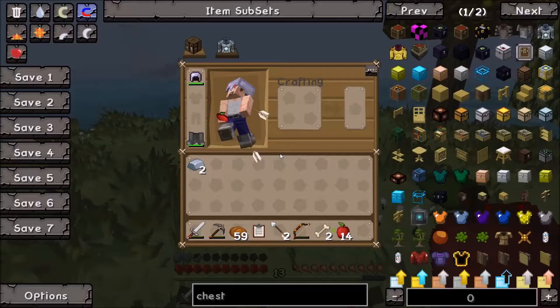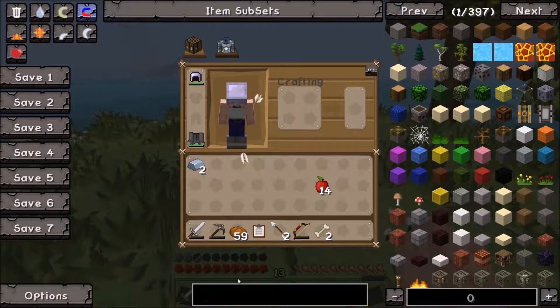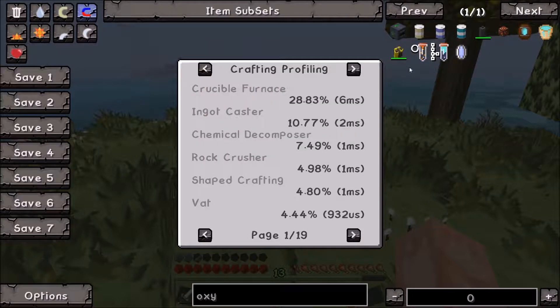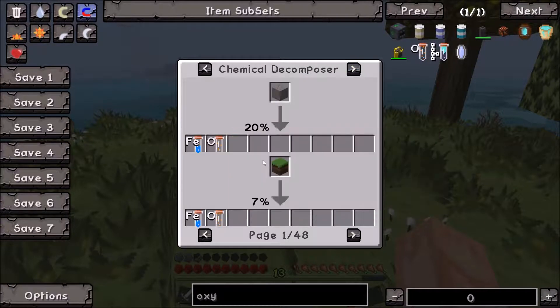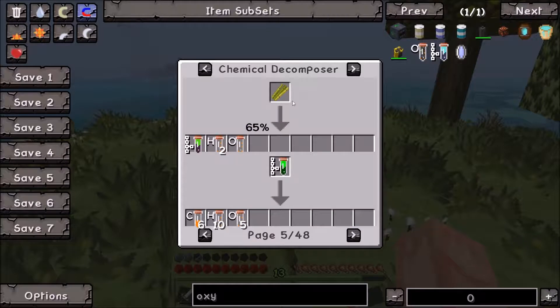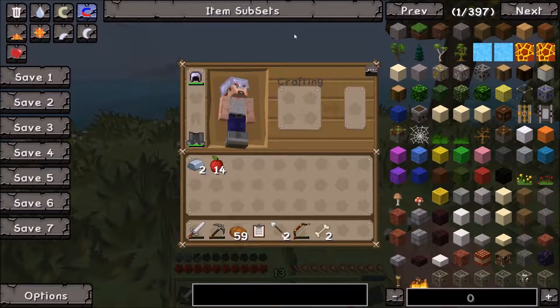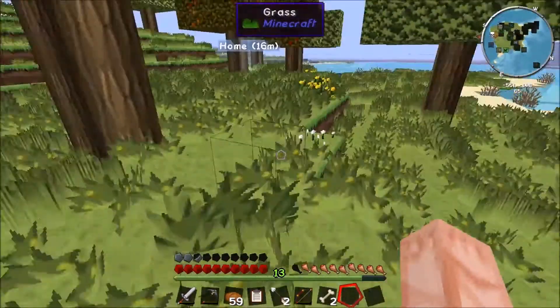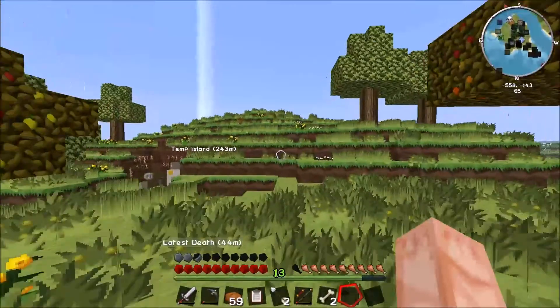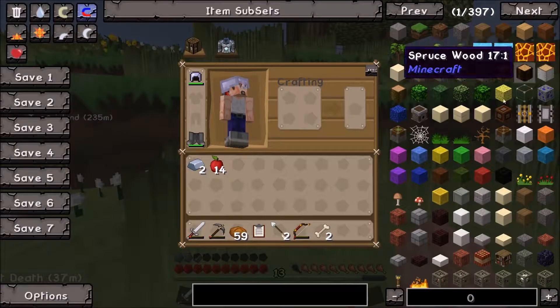I was looking at MineChem. I want to check something - oxygen. So if we get oxygen from stone, and we get hydrogen... I think if we get a chemical deposer and use sugar canes to get oxygen and hydrogen, we can mix the hydrogen and oxygen and make H2O, which is water. That would be really cool if that's how it works. I'm not really sure what makes up magma.